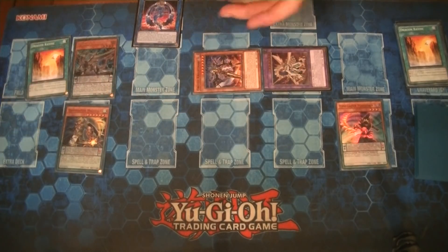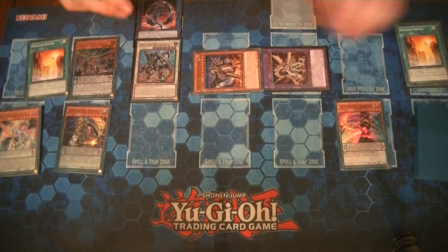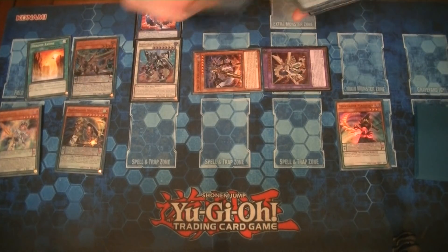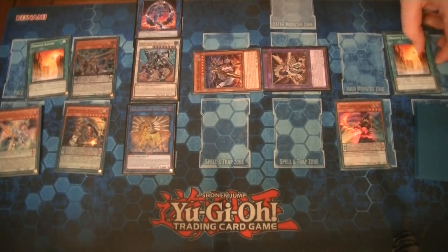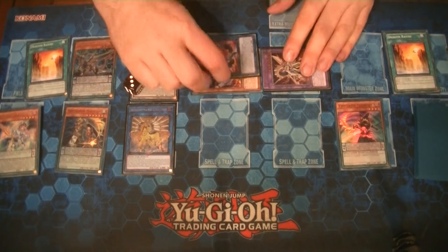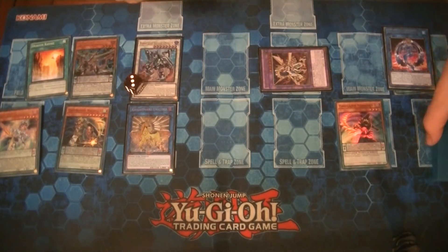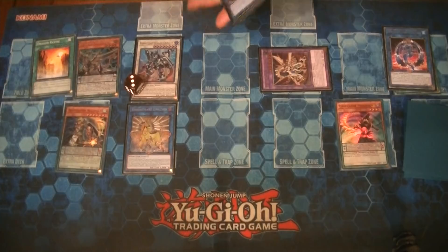Before going into Galatea, synchro summon using the Harmonizing and Wisdom Eye into Borrow Load Savage Dragon. Its effect activates and we put Nightmare Unicorn underneath it alongside three counters — so we're having three counters on Borrow Load Savage Dragon. At this point it's all Orcas-themed; it's pretty easy to go for. Then we go into Galatea.